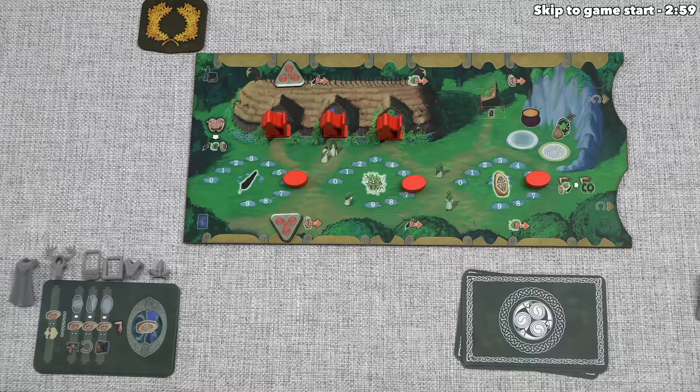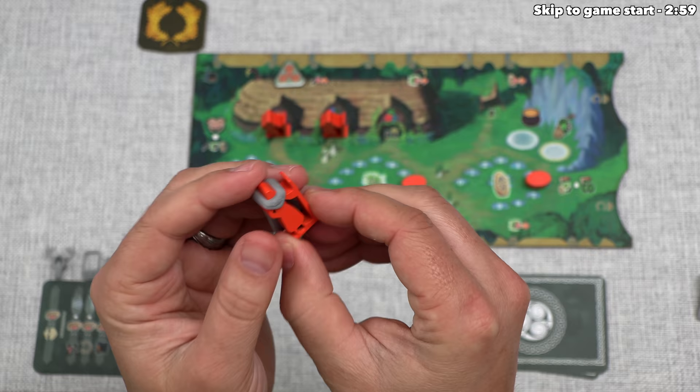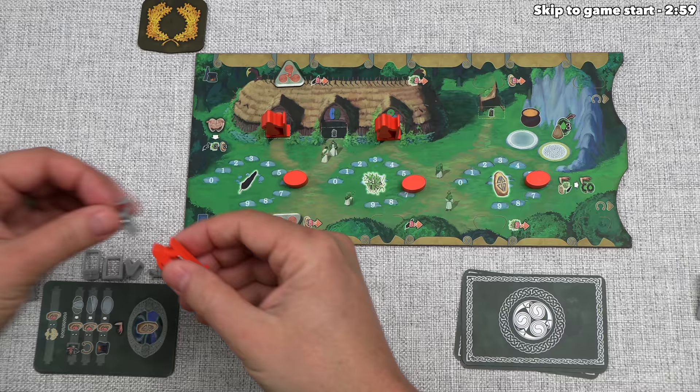Let's focus down here, because each one of these druids can be upgraded into an elder druid by placing one of these tokens down on top of it. It will stay there for the rest of the game, and elder druids can unlock specific action spots on the board, and each elder druid provides a different benefit when used to do various actions. There are a bunch of tokens that can be used to create these elder druids, and choosing which elder druid to upgrade into is a big part of this game.